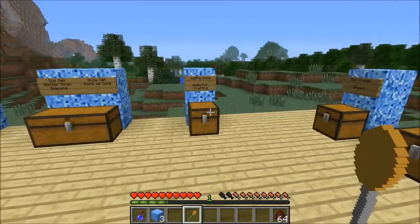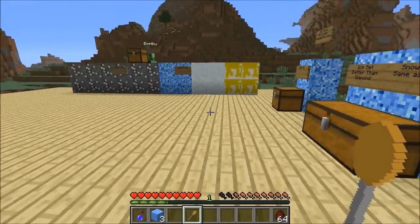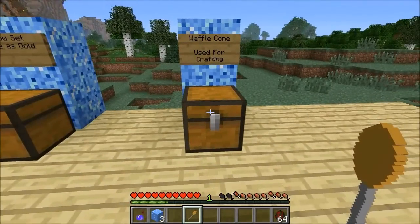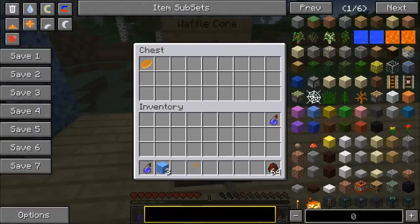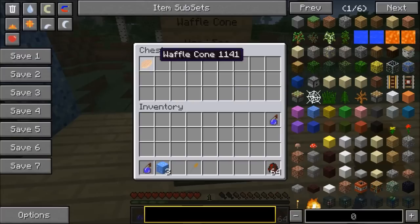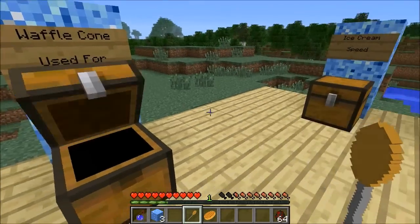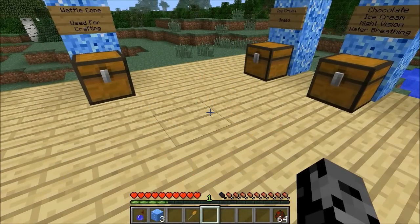We are going to test out the food and they all give special abilities. Balmy's probably eating everything in that chest over there. You actually need to make the waffle cone to craft most of the food. To make it, it's a bunch of sugar and some sticks. You can eat it, but it doesn't give you a special buff and doesn't really recover that much hunger — just a bar and a half of hunger, not too bad.